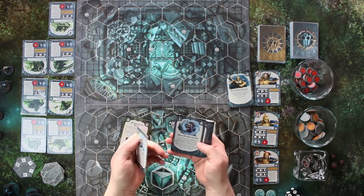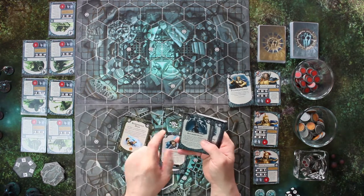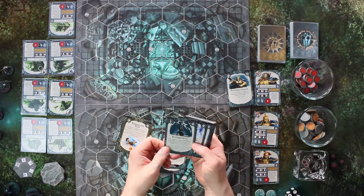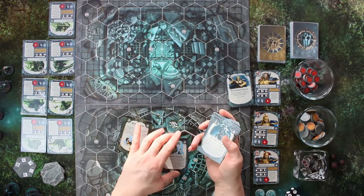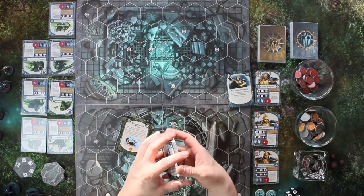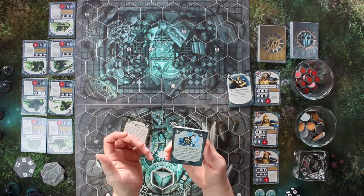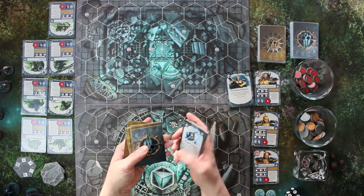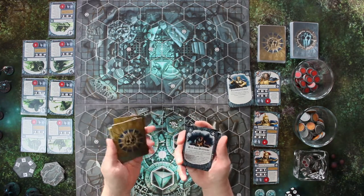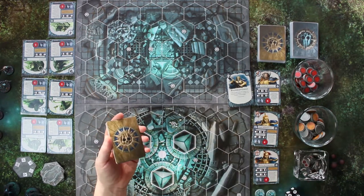Ich zeige zum Beispiel hier Sturmschlag – wir haben das Messer-Symbol, wir müssen keine Münze benutzen. Hier hat man zum Beispiel plus 1 Schaden auf die nächste Attackenaktion mit einer Reichweite von 1 oder 2 während der nächsten Aktivierung. Die Texte sind sehr gut gemacht. Es gibt kaum Texte, wo ich wirklich sitze und denke, ich verstehe nicht, wie sie es meinen. Das machen sie wirklich gut – auch die Übersetzung ist echt cool hinbekommen. Das waren die silbernen Karten.